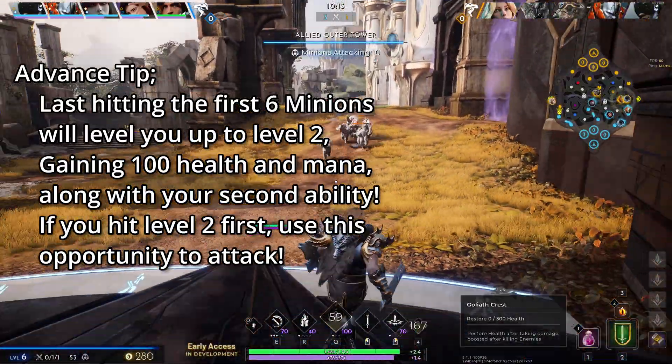Let's talk about split pushing lanes. The offlaner is responsible for split pushing lanes — this draws pressure away from your team as it brings enemy players to you. If the enemy team ignores you, that leaves the lane open to take more of their towers. If you see the enemies back up from your allies and move to you, consider basing and regrouping with your team while the enemy makes their way to the pushed lane.